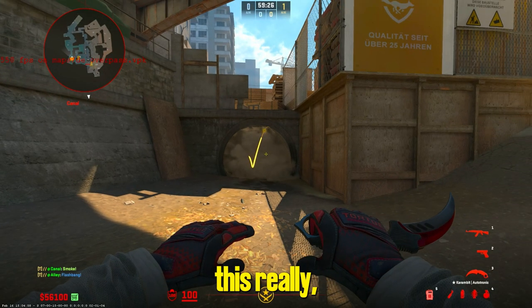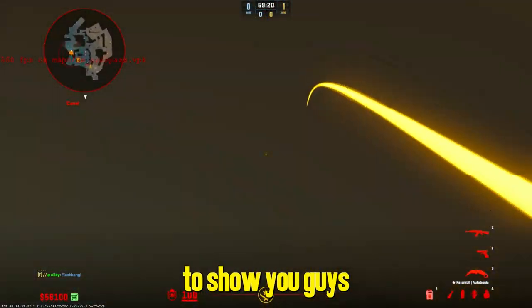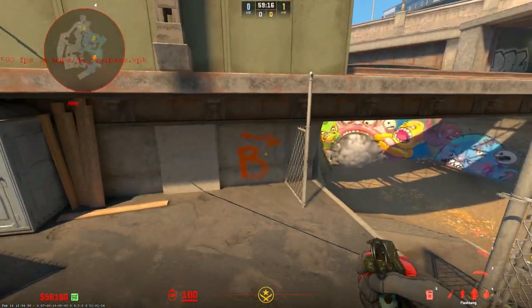Yo, do you want to know how you can throw a really good flash at a monster for your teammates on Overpass in CS2? Well, in today's video I'm going to show you guys two insane flashes for hacking on Overpass in CS2.